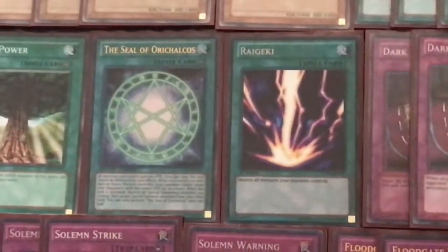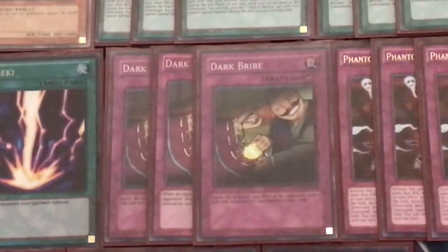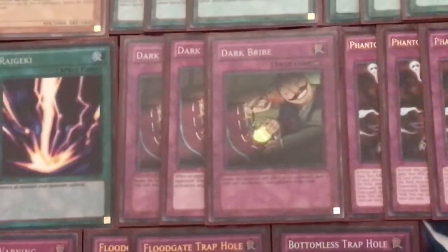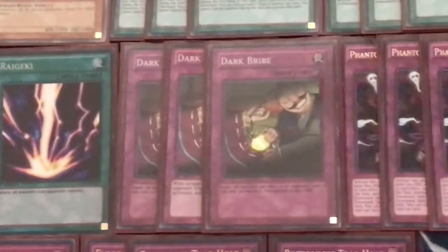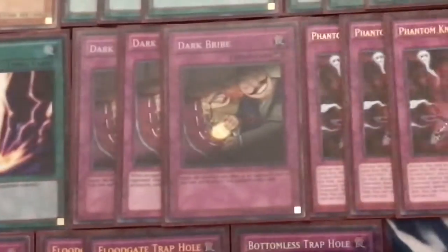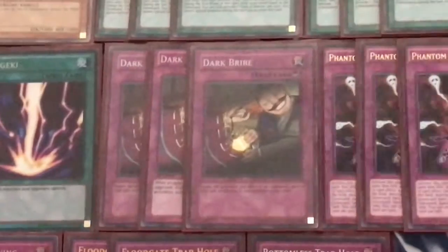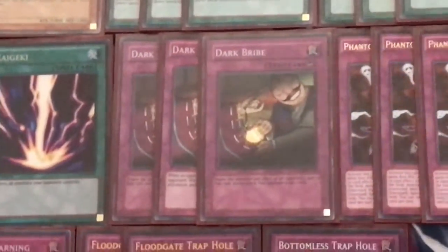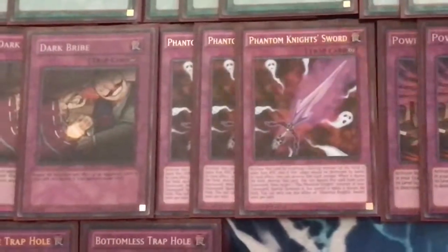For the final spell we have the one Raigeki. For traps, we have the standard triple Dark Bribe. I like this over Solemn Revolution Is Over or Magic Drain because Dark Bribe negates any spell or trap that can give you a problem. With Magic Drain you're worried about them negating it, and Solemn Revolution Is Over is only relevant for things like Twin Twisters or Dark Core. Raigeki hits two monsters, so that's why I prefer Dark Bribe — even though the opponent gets a draw, it's not too likely they'll draw into a similar out with just that one card.